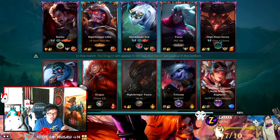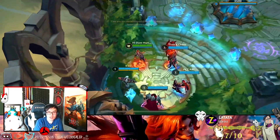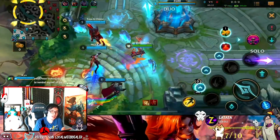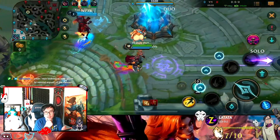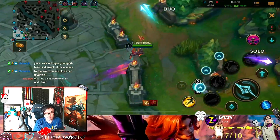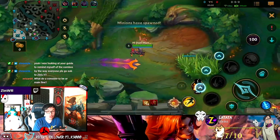Xin Zhao Soul Fighter is coming out tomorrow. Skin Spotlight said on Twitter that today he'll do Urelia and Nighthunter — which is already out — and tomorrow he'll do Xin Zhao. That'd be insane. I'm still getting Soul Fighter. That skin looks so dope, it looks so good.